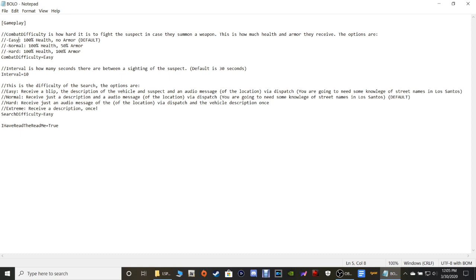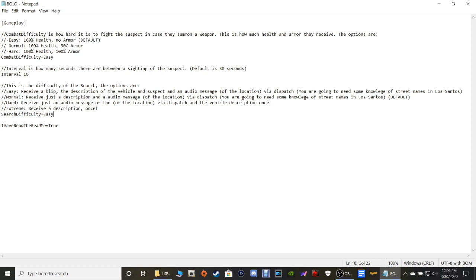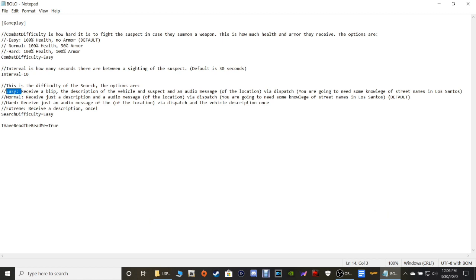Easy starts with 100 health, no armor, et cetera. Interval is how many seconds there are between a sighting of the suspect — default is 30 seconds, I've got mine set to 10 so it pops up quite a bit. These BOLO callouts can be hard to find the suspect if not configured correctly. Right here is your search difficulty — I would really highly recommend setting this to Easy. Easy mode is going to make you receive a blip, the description of the vehicle and suspect, and an audio message of the location via dispatch. You will need some knowledge of street names in Los Santos.